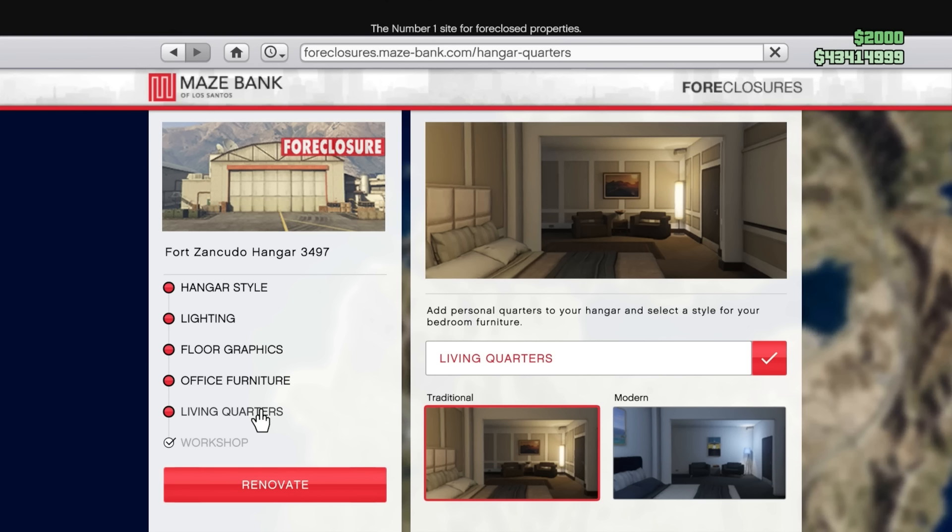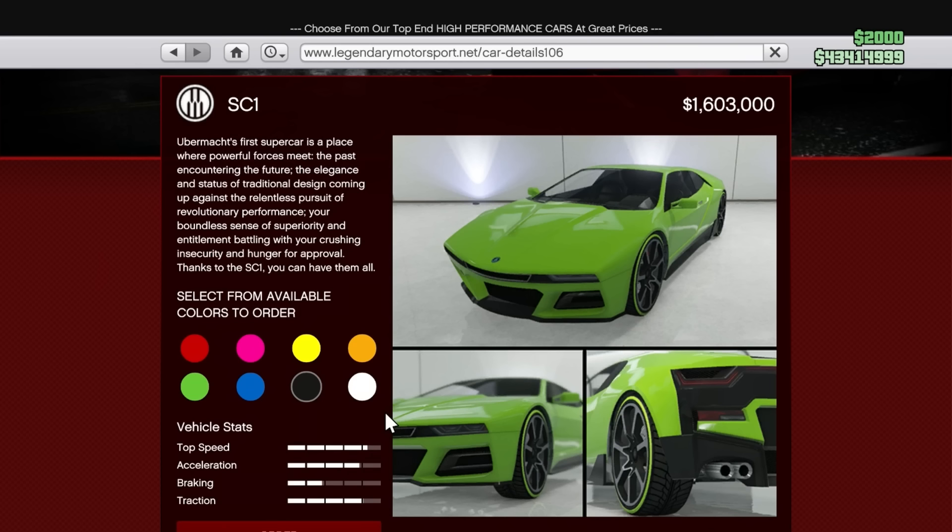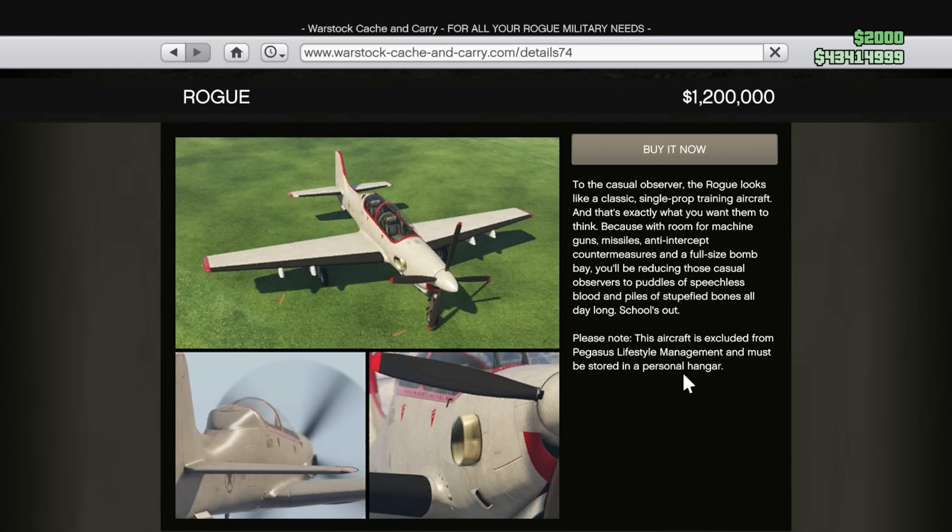For the vehicle discounts this week, we have discounts on the Ubermarked SC1, the Vapid Flash GT, the Western Company Rogue, and the Greenwood.